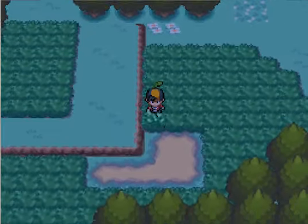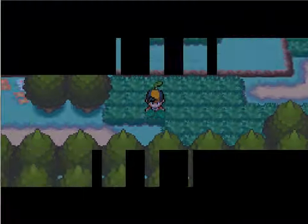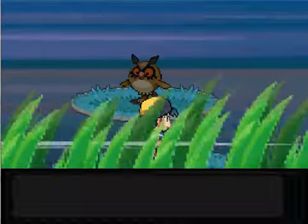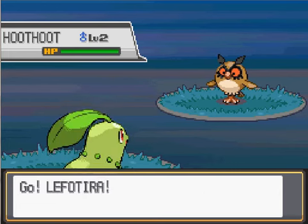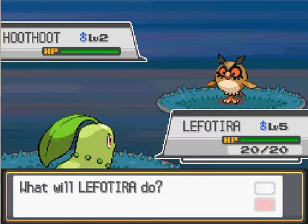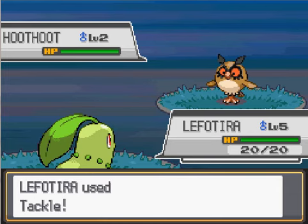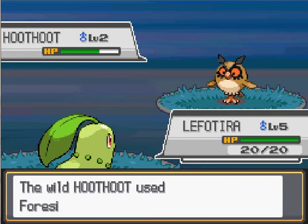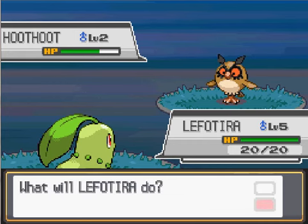The first Pokemon appears! Oh — Hoot-Hoot, Level 2. I don't think the catching rule really applies until you have Pokeballs, so I'm not going to catch a Level 2 Hoot-Hoot. When I have Pokeballs I'll come back to this route and see what I get.